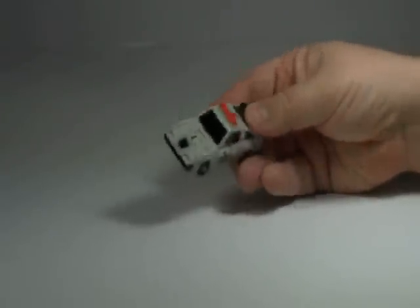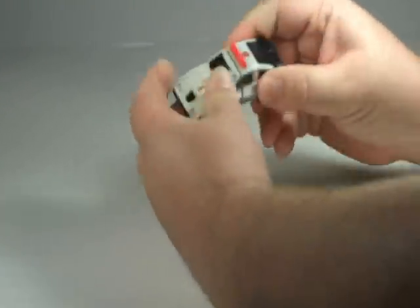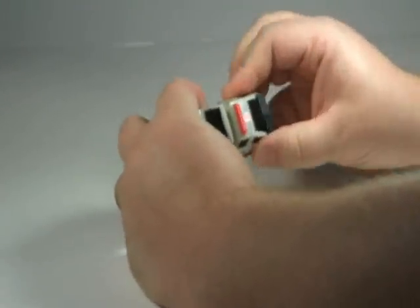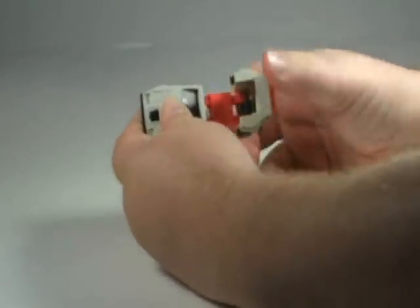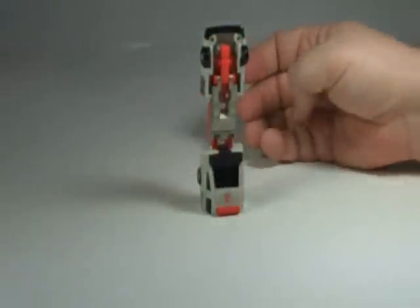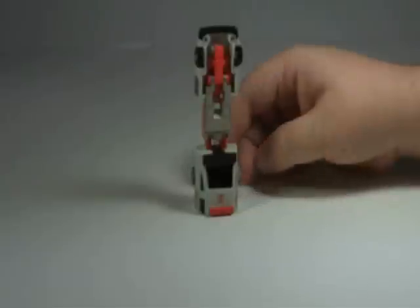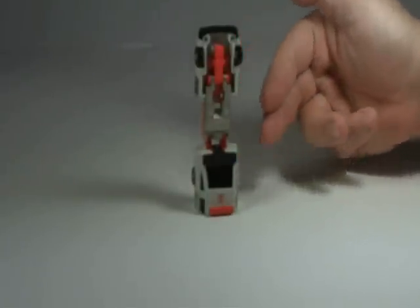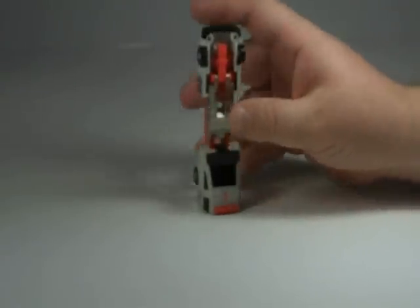So we're going to go ahead and take this guy into his robot mode. The first thing we're going to do is pull — this guy's pretty tight — pull the back and front halves apart, like so. And the back half is going to flip and come all the way around like that. And there's his legs, already ready to go. There's no separation between the legs — that's just it, it's just a solid piece. It's G1.